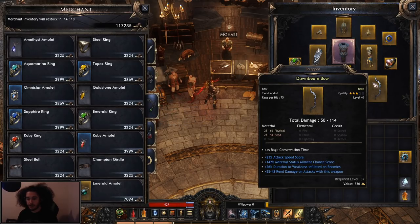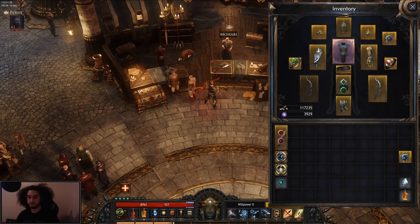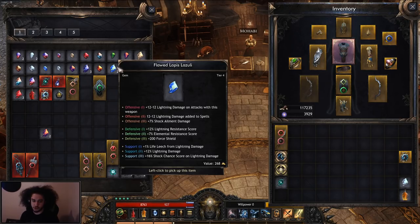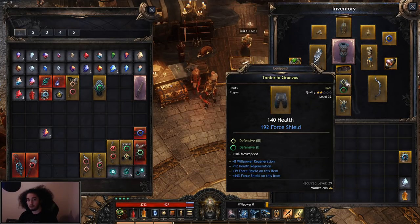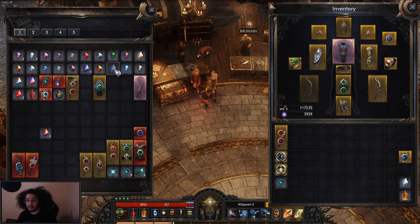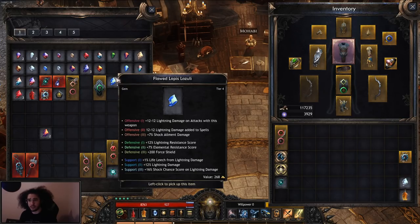A bow might drop with slightly higher total damage but no attack speed and no damage property for your build — then you can easily decide it's not very good for you even though it looks like it is. With gems, you need to pay attention to what type the gem is: offensive 1-2-3, defensive 1-2-3, and support 1-2-3. You need to put it in the correct slot. For example, with a defensive gem I can either get 204 shield or 12 lightning resistance depending on which slot I put it in — so make sure you don't get confused about that.